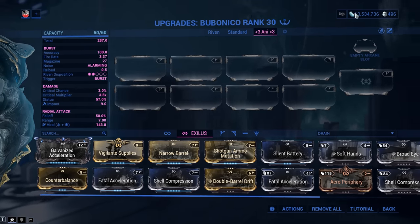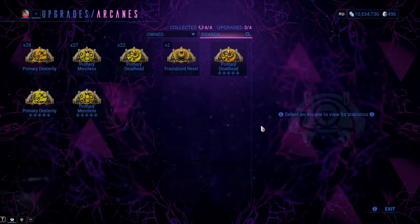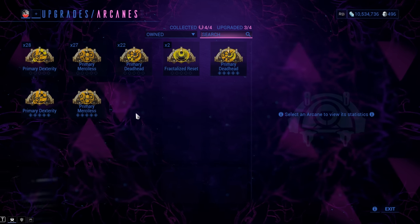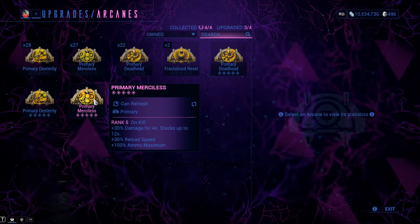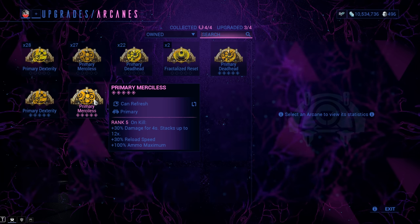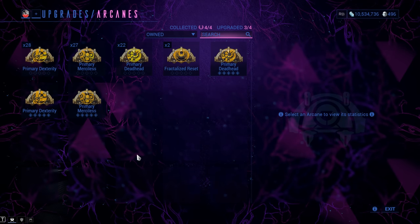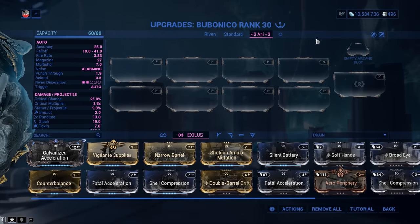For arcanes: if you're using this weapon for its intended purpose — Viral/Slash damage over time — you're going to run Primary Merciless. If you want a raw damage build, go with Deadhead. If you want to use it in tandem with your melee, go with Dexterity. The obvious route is Merciless. Now let's get into the standard build.